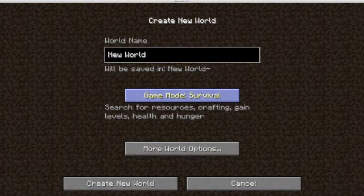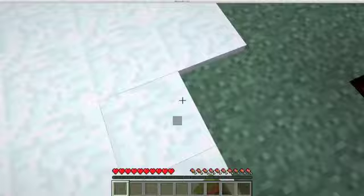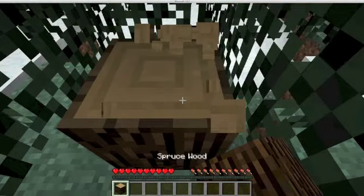This new world is actually very cool. So you start the world in a place like this, but it might be in a different biome — it might be really flat with gigantic hills and stuff like that. So you start by getting wood, which is the first thing that you need to do.